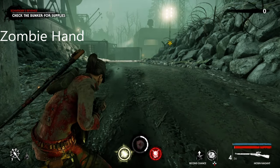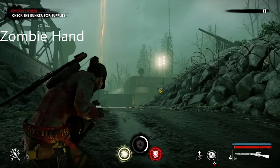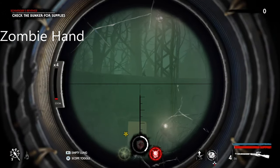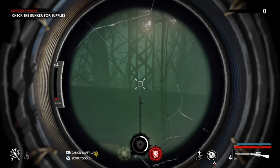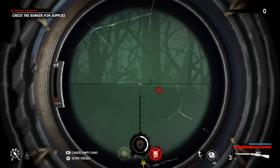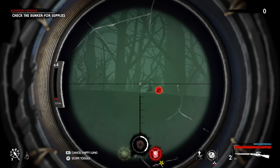This is Chapter 4 of Mission 3 and the first thing you see as you come out of the bunker is the zombie hand because it's on the bunker. I missed that — I missed that.